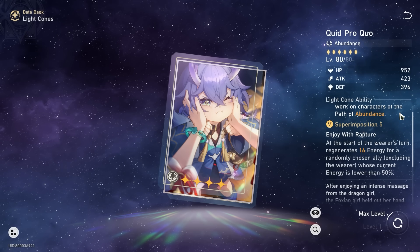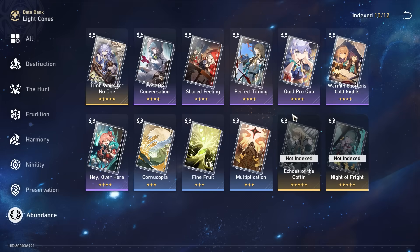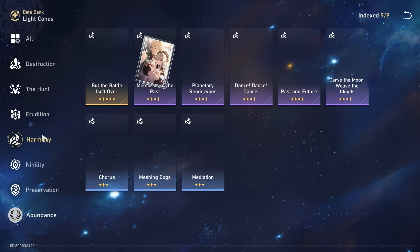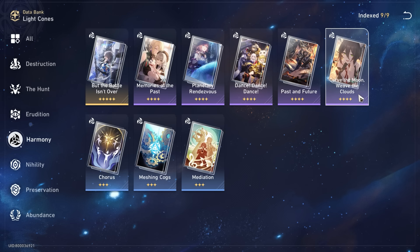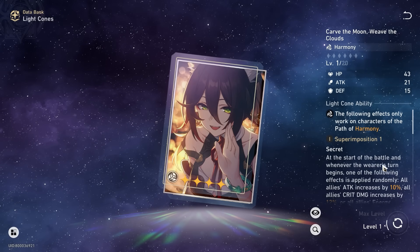Quit Procure — anyone has this at high superimposition, it's free. So those are 2 options that I've given you already. And some of you maybe don't like that, you want more options. So the last option here is a double harmony team. You are running Ranmei with whatever you have, and let's say you have the battle pass light cone, Carve the Moon Weave the Clouds.